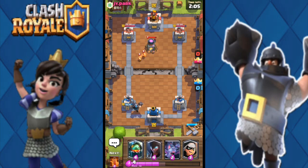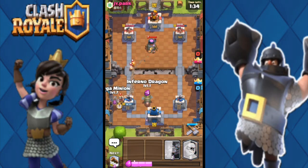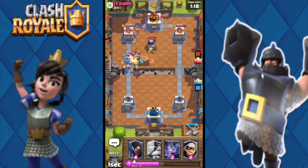I throw my mega knight on the left side defense because his fire spirits are going to be annoying, and my mega knight might hop around faster with the fire spirits coming at him. He throws a prince in the other lane — I feel that's a bad play because I can just poison his furnace and princess at once. The princess should be on the left lane to pressure; moving it to the other lane doesn't provide support.